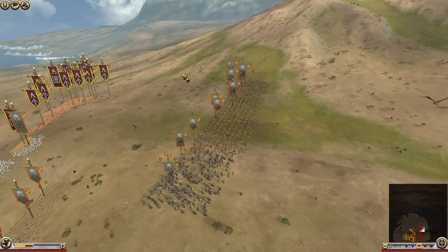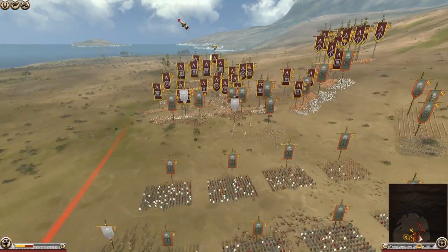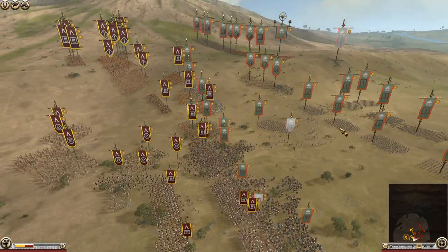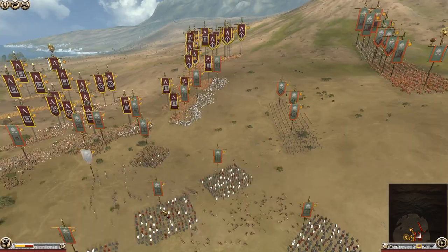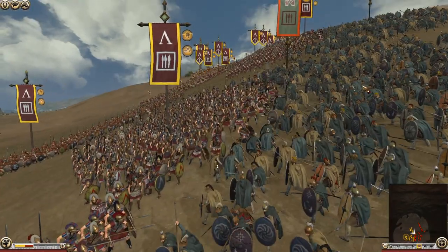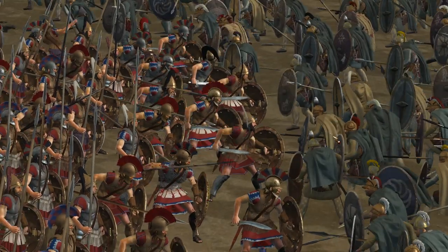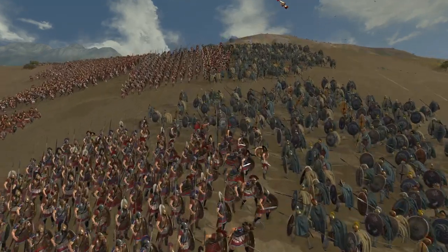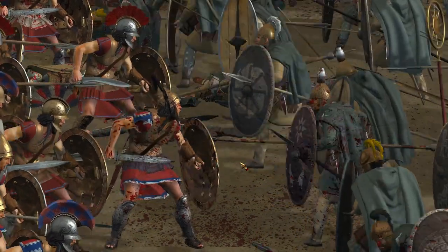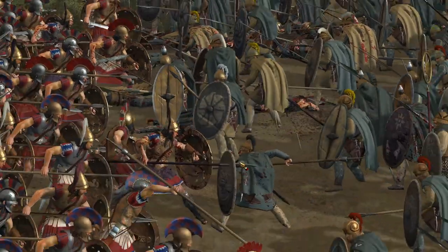Sparta could probably form a line long enough to block off the entire area — they have a ridiculous amount of infantry and elite hoplites in reserve. The lack of Armenian pikes is now starting to tell; Armenia is sending forward his Thorax units instead. This is a fairer fight, but it's going to be slow. That's a key thing about DEI — battles are longer, mainly because units are a lot weaker, so they don't do as much damage to each other, but that paradoxically also means units can absorb more hits.